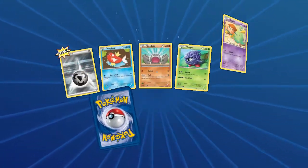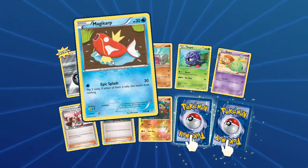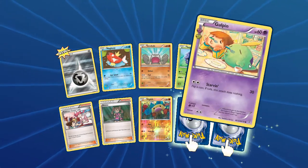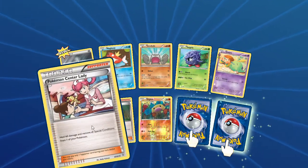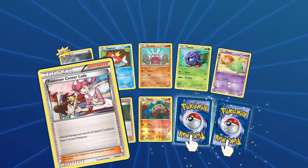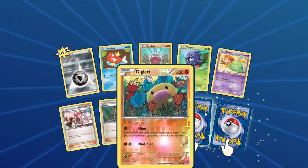We're going to start off with a Metal Energy, actually. A Magikarp, a Geodude, Tangela, a Gulpin. We got a Pokemon Center Lady — PCL. Shauna. A Reverse is our Diglett.